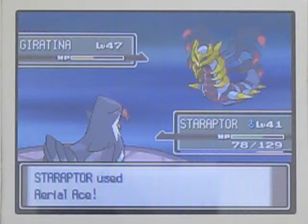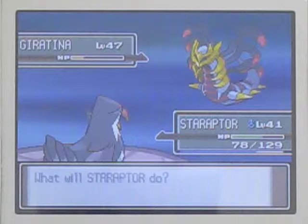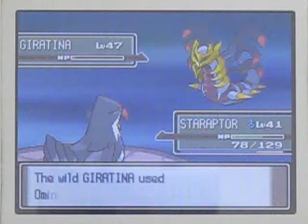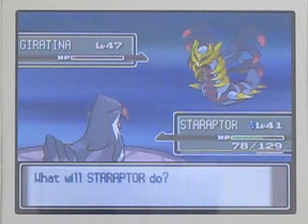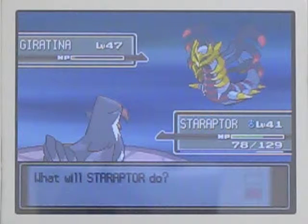So this thing has the normal legendary catch rate of 3, which basically means that if you toss a standard Poke Ball at it when it's at full health, there is a 0.4% chance of catching it. That's pretty difficult to catch. Now that it's in the red numbers, I don't have any moves that can put it to sleep or paralyse it. Putting it to sleep is the best thing to do because it multiplies your chance of catching it by 2. But do not use your Master Ball against this thing - it is not worth catching in a Master Ball.